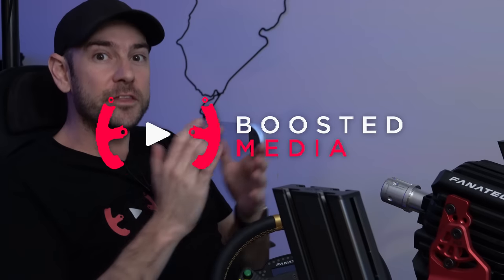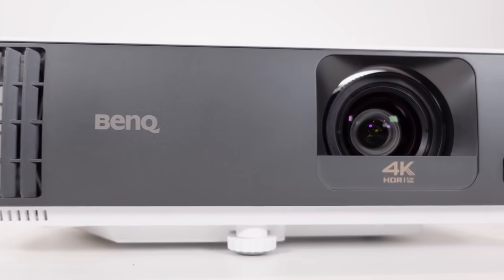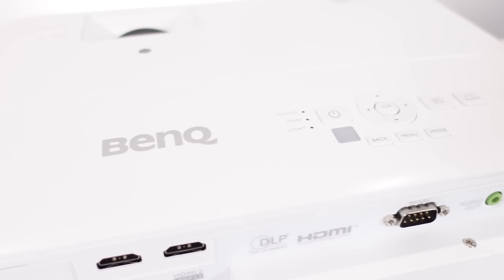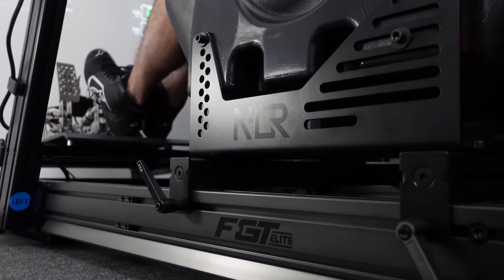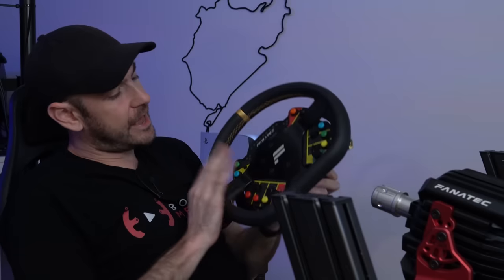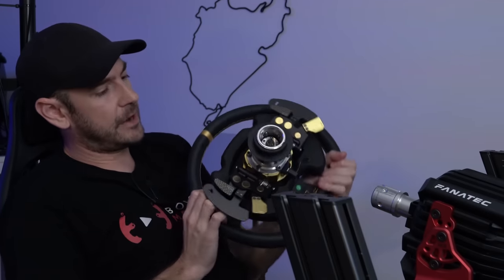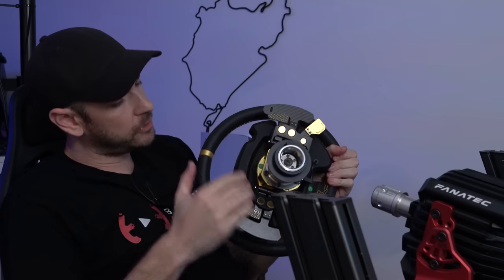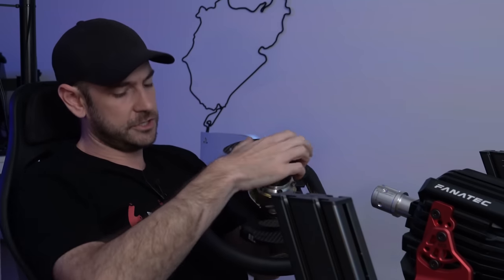I'll just quickly run you through the hardware we're going to be using. We've got a BenQ 4K gaming projector behind me — that's a TK700 STI. We're running a Next Level Racing FGT Elite cockpit with a Fanatec GT DD Pro wheelbase. For the wheel, we're using a Fanatec R300 with a button module endurance, a podium paddle module, and a podium hub.